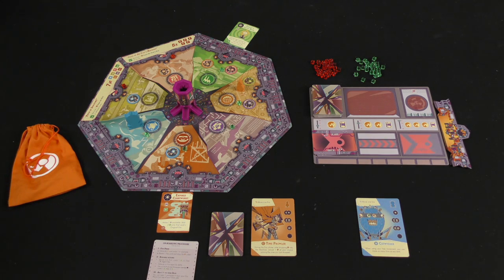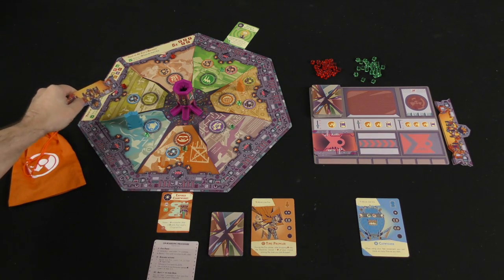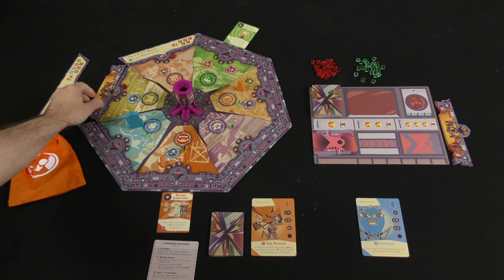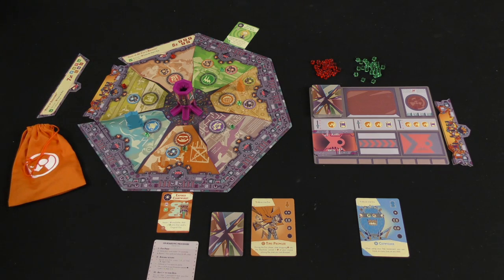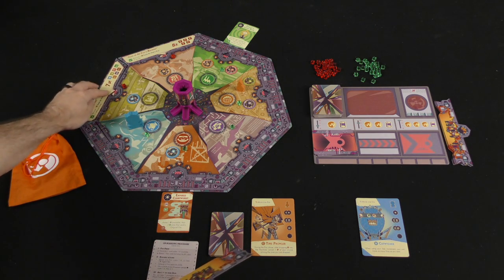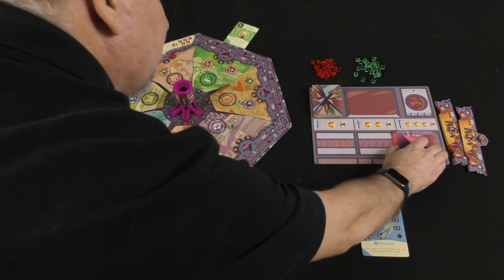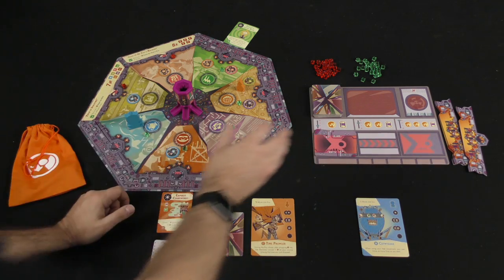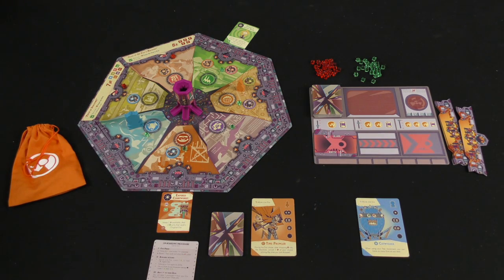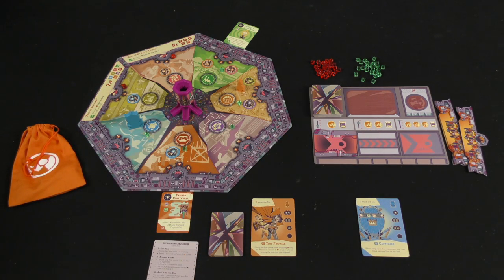The ways I can lose are: if an era gets destroyed by having too many Rift cubes, it gets replaced by a vortex tile. If I get two vortex tiles in one era, or four anywhere on the board, I've lost. I also could lose if Dr. Fu's deck reaches the end and I run through it. So there are three losing conditions: two vortexes in one area, four total on the board, or running out of time by exhausting Dr. Fu's deck.